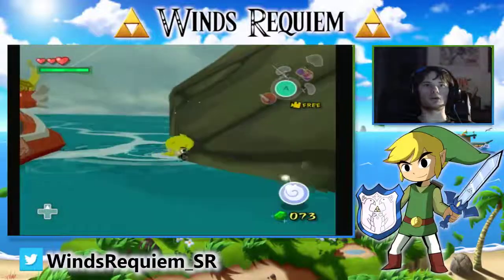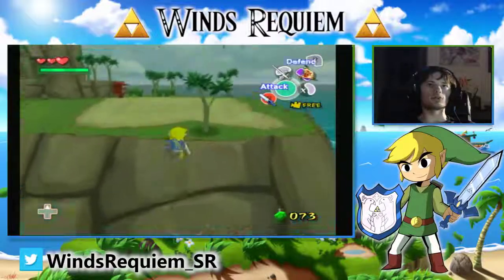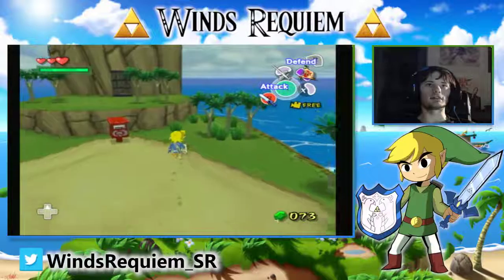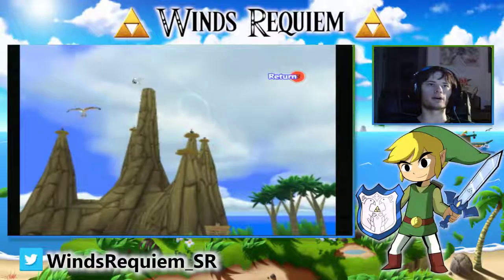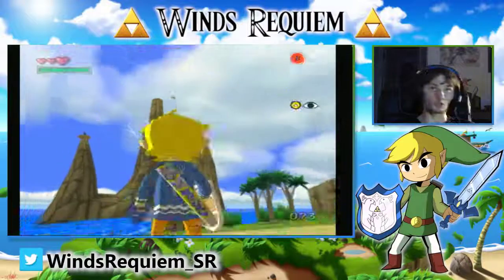The reason we do this for Bird's Peak Rock is because one, we don't have the grapple hook to do the grapple hook clip — you can see how to do that on zeldaspeedruns.com if you ever get the grapple hook early. And secondly, even if you start with the bait bag, the normal way to do this island requires buying bait, buying a hyoi pear, and flying the bird to hit all the switches. That is incredibly slow — this is why we do the chest storage.